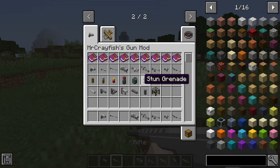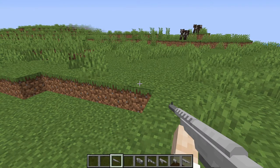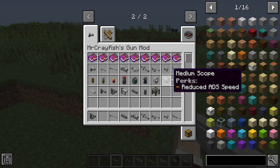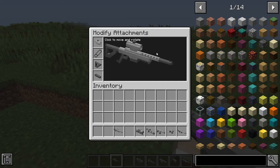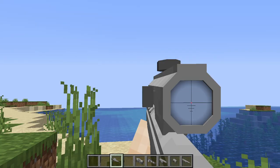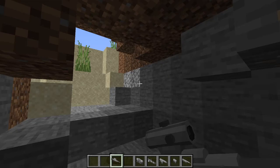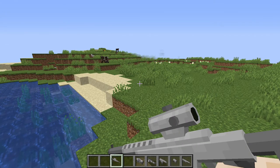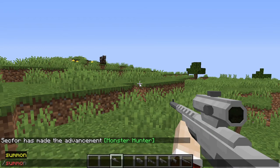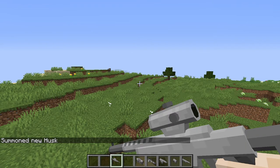The rifle — by far — is my favorite. Not just because you can put literally everything on it, but because once you do — grab a stock, a scope — tell me that doesn't look good. That is a beautiful, beautiful gun. I just love it. Very good recommendation; it can one-tap almost anything. I'd give it an 8 out of 10.